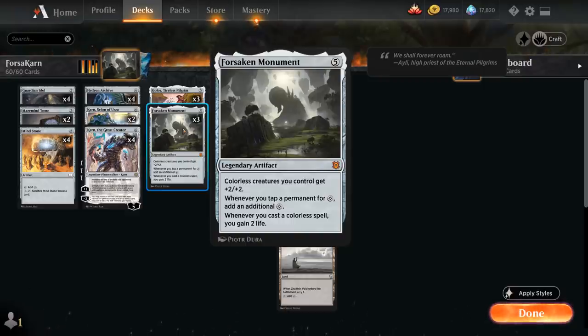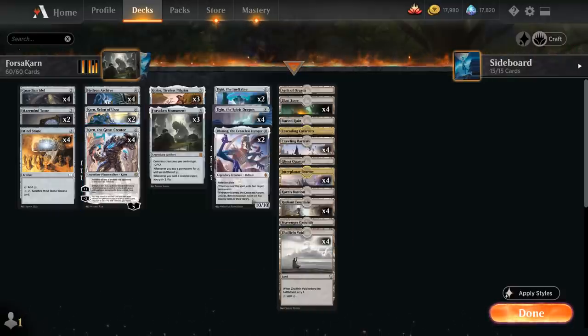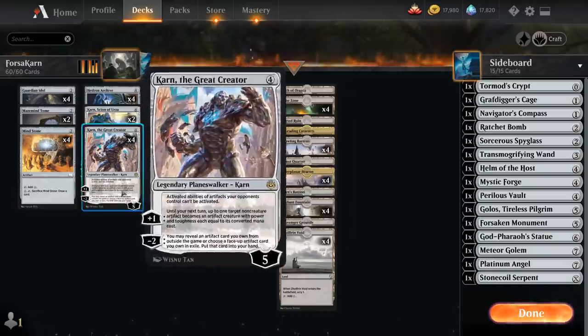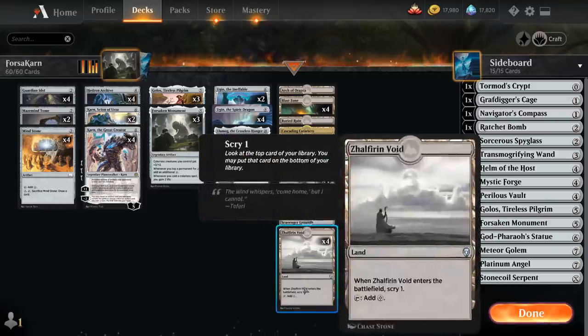We only have three monuments in the main deck because we're also playing Karn the Great Creator, which can search up all sorts of artifacts out of our sideboard with the minus two ability — and that's where we have our fourth copy of Forsaken Monument. So we essentially have access to seven copies of Monument throughout the main deck, so we're pretty consistently going to draw it. And with the mana doubling, there's no shortage of expensive cards to cast.